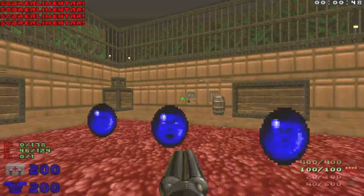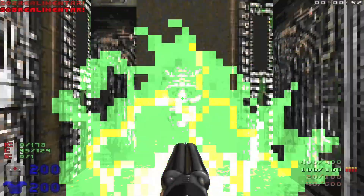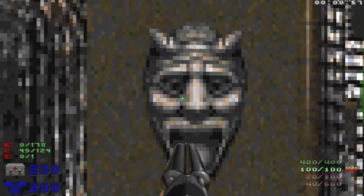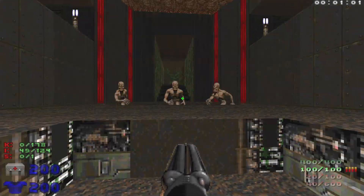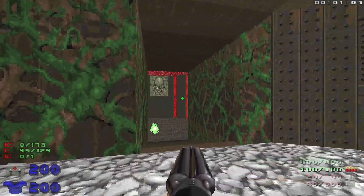We're going to grab all of these. Then we're going to head through the teleporter, and now there's no way back there, so we can't grab those. We're going to hit this switch — it's going to take us up to a room. There's going to be some arch viles, and we're going to want to run past them, and they're going to all teleport away. We're going to deal with them later.